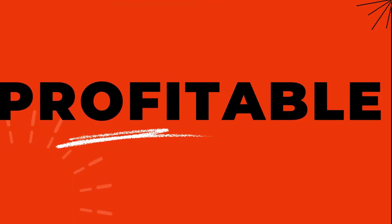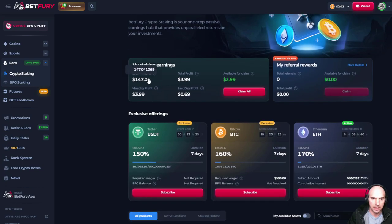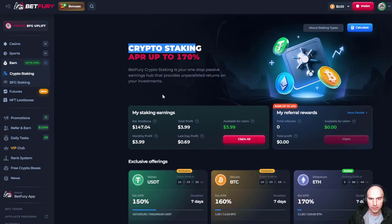So this is BetTheory and I had like $147 in a stablecoin. I figured I'll just put it in here and see what it's all about. As you can see, it says crypto staking APR up to 170% and 150% on a stablecoin. Pretty insane.